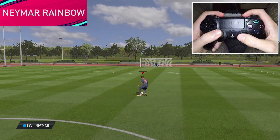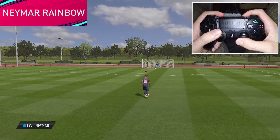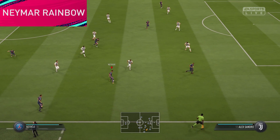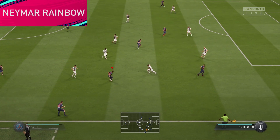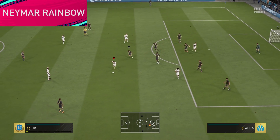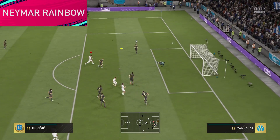First out we have the Neymar Rainbow Flick, which is a special amazing animation which only can be done by the man, Neymar himself. It works exactly like a normal rainbow flick. You have to flick the right stick three times quickly — first in the opposite direction that you're running, and then twice in the exact direction that you're running. If you have Neymar in your team, this skill move is a must to implement from time to time. It's very effective when the opponent is rushing towards you, and most of all it looks absolutely freaking amazing.